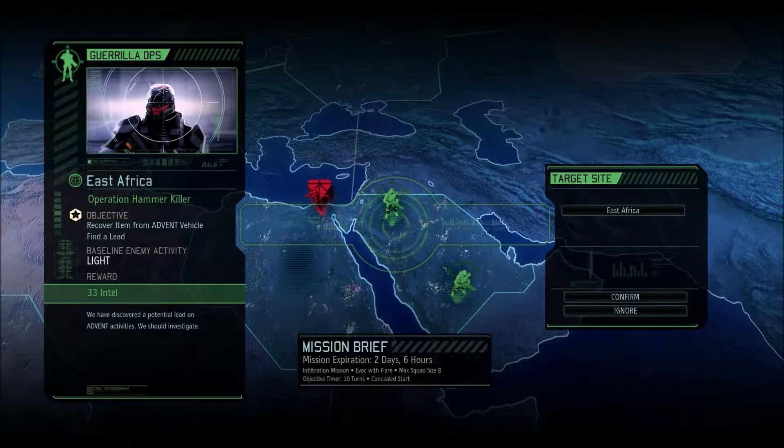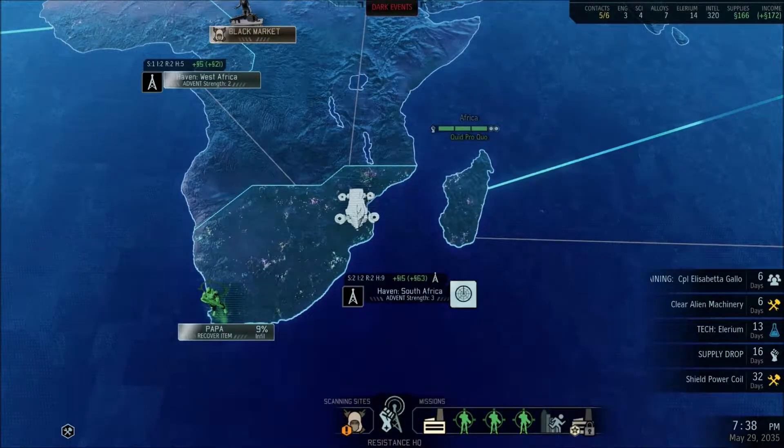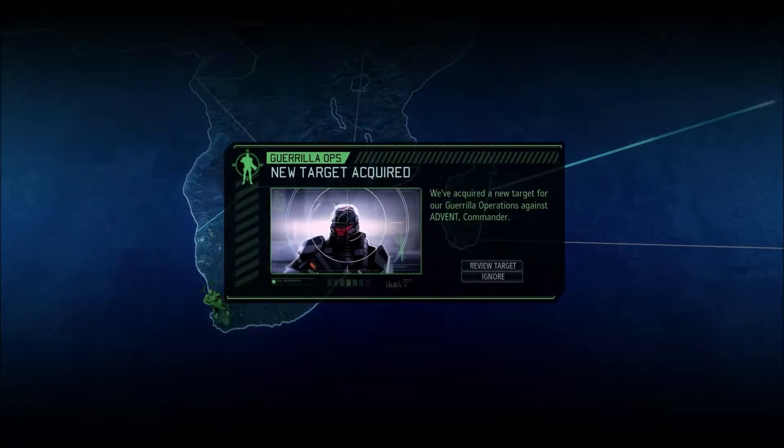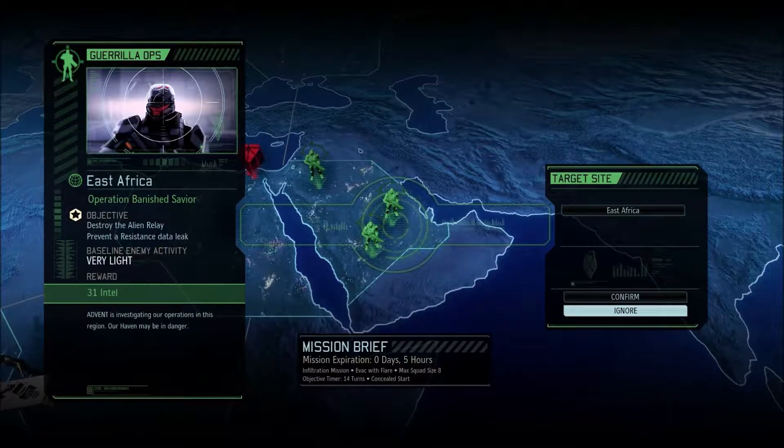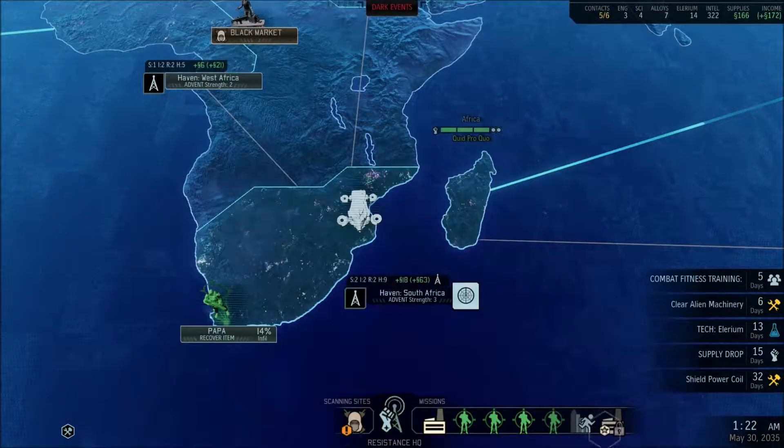Okay, finally — cover an item for an Advent vehicle, only two days. Two days is not enough for a 33 intel reward, so we're gonna ignore that and just keep scanning. Another target as expected — destroy the alien relay, prevent a resistance data leak, gave very light. I feel like this is important just because it says prevent a resistance data leak, but there's zero days. We're gonna ignore that.